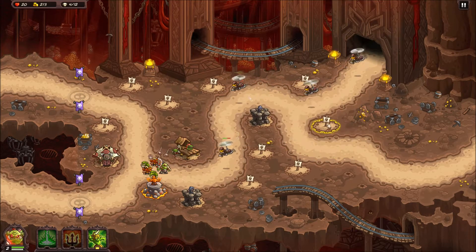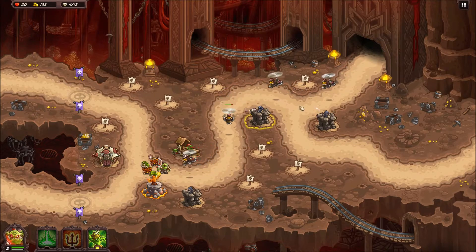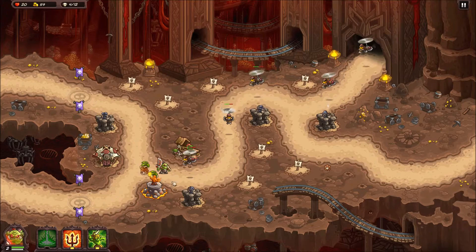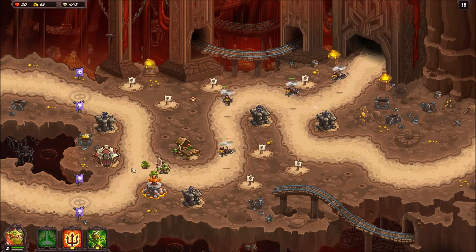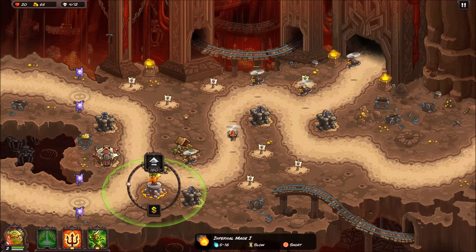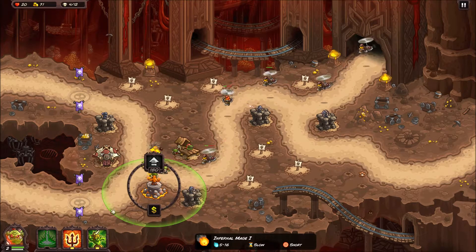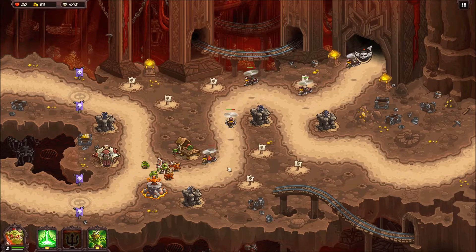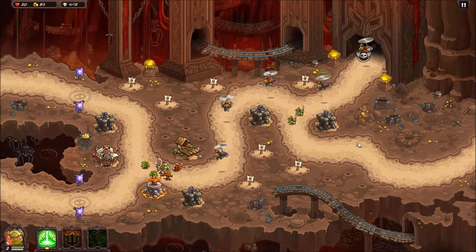It never hurts to have more archery towers everywhere. I'll even pipe one down here in case something sneaks through. The real weak spot at this point is this side over here, but he can still pepper guys at long range. These guys are great for the ability to damage flying targets.